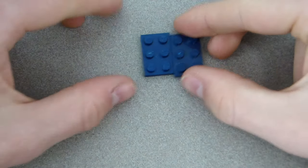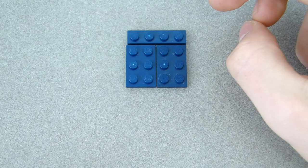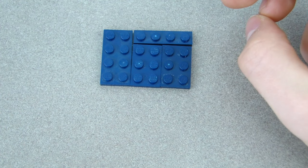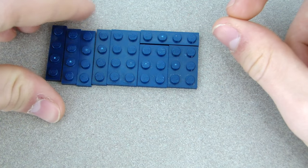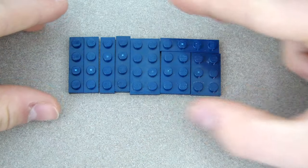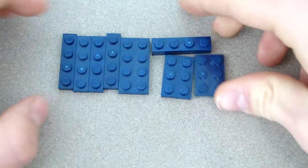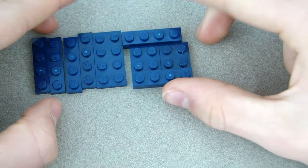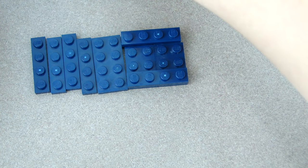First, get two of these pieces and they'll just sit there like that. Then a one-by-four just sits on top, and get a two-by-four that goes right next to them. Get four one-by-four plates and those will all go on there — they're not connected yet. Put a one-by-four on top of the one-by-four right there, then another one-by-four goes on top of these two two-by-threes.